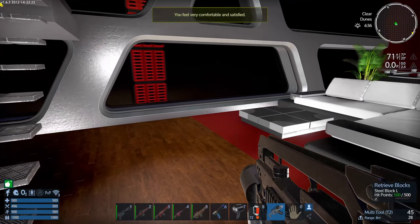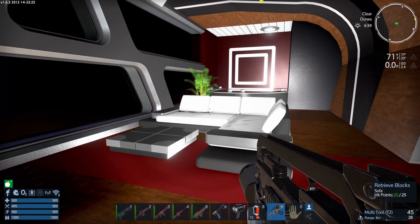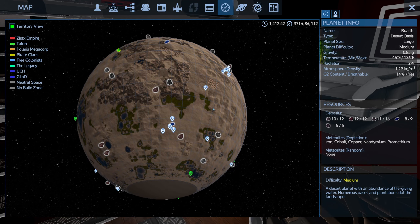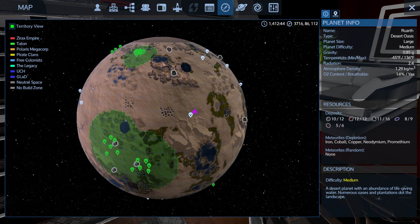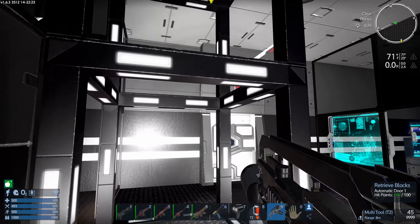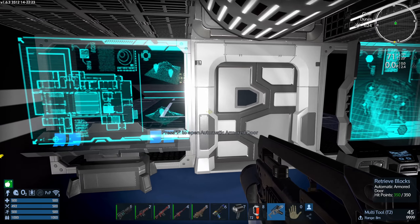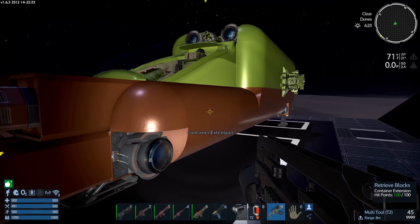Welcome everyone to episode 39 of season 15 of Empyrean Galactic Survival, Project Eden version 1.6. As I promised off-camera, I took care of all the rest of the Xyrax positions on this planet, so this planet is mine — well, mine and Talon's, but we're friends. Some of the work I did off-camera.